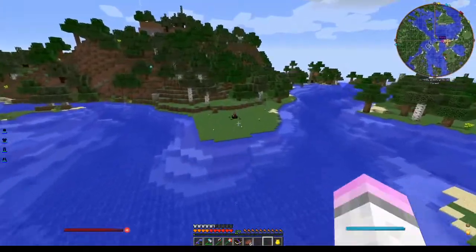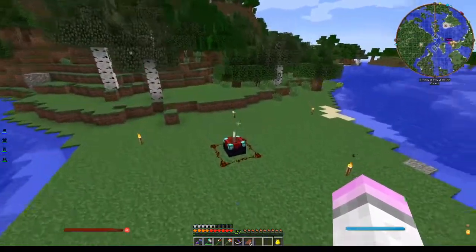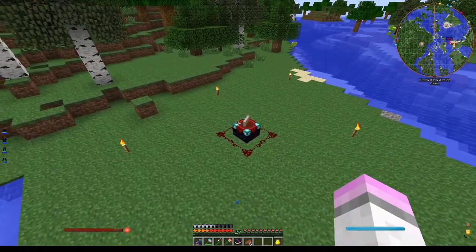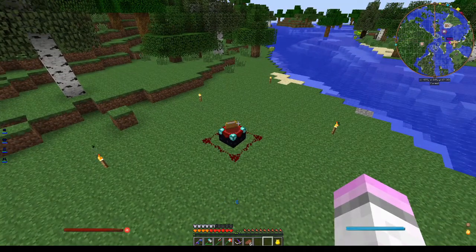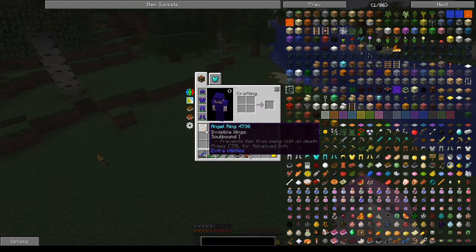Next up over here we have my division sigil activation area — technical terms. I've only used it once and I don't want to move it just in case I need it again, though I doubt I will because I have everything that I need. I've got my angel ring — first try, guys. Just saying, first try.